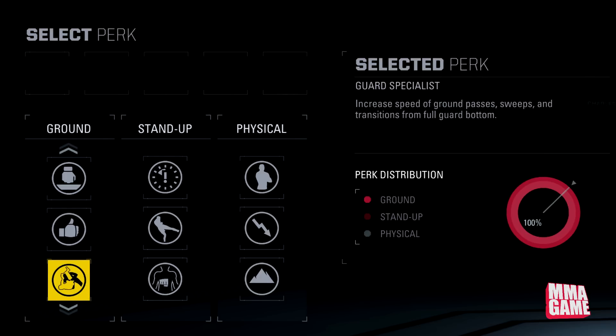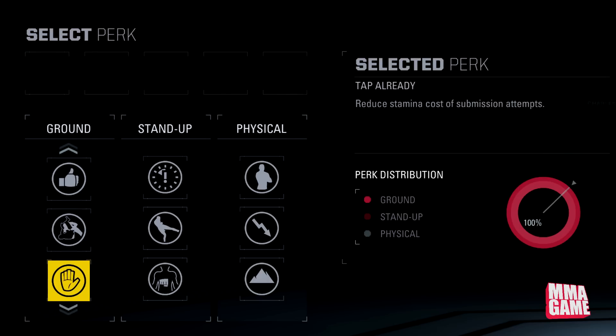Next we have Guard Specialist — I think this is a new one. It increases speed of guard passes, sweeps, and transitions from full guard bottom. I actually really like this one — I might be putting that on some of my Ultimate Team fighters. I tend to do more stand up, so if I get taken down I definitely want to have a good guard. Awesome perk to see in there.